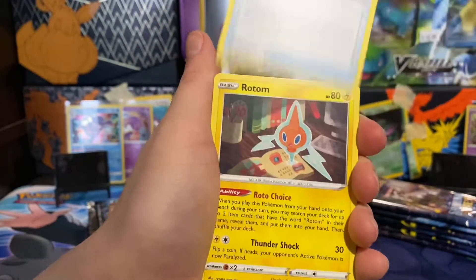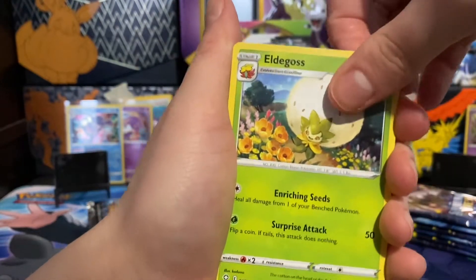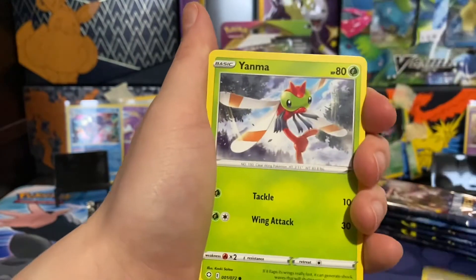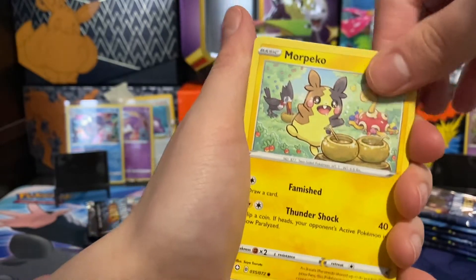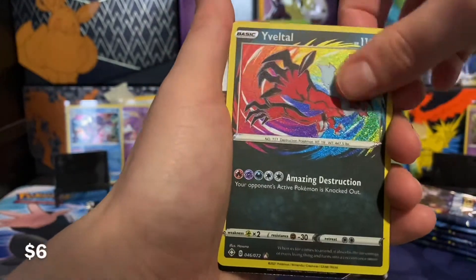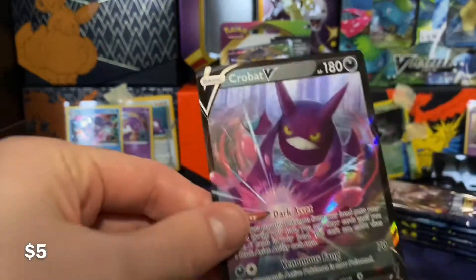Is that Lanzachian on there? Sometimes I like the smaller sets because you get lots of repeat cards, so when you get something different it's kind of exciting. More Morpeko — he's one of my favorites. Eevee. Ooh, another Amazing Rare. And then we have a Crobat V — wow, two hits!